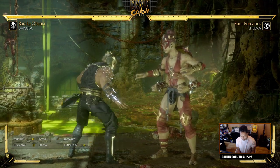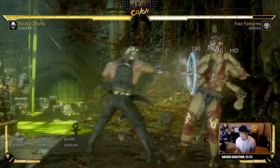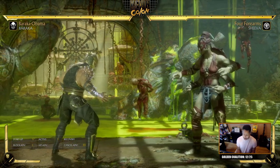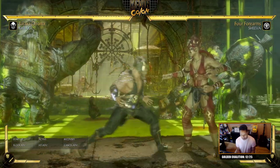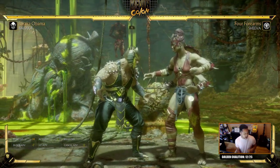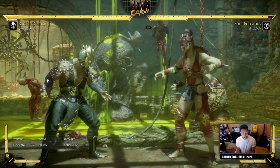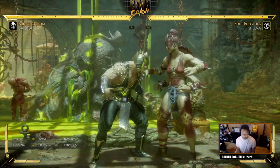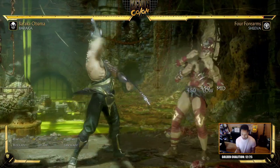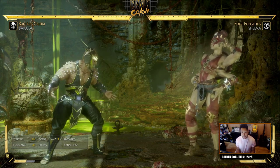Your buttons are pretty solid — down 2 on its own is minus 9, punishable by itself, but you never throw it out alone. Finish the string and you're safe, plus with pushback. Baraka has always been solid with buttons, similar to Jacqui and Cetrion — you can go for most of your normals and not be punishable. The game almost doesn't want to punish you for fishing, since opening your opponent up is already difficult.